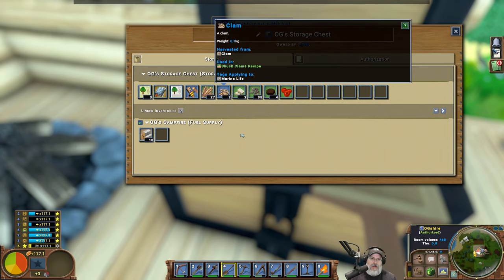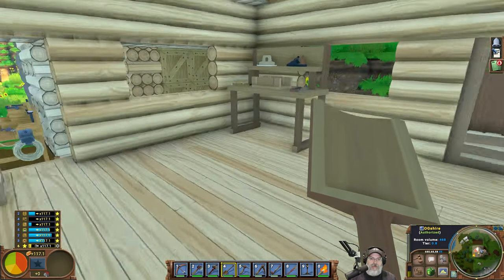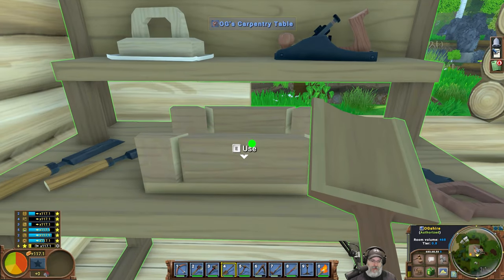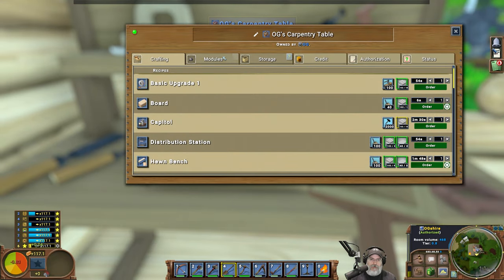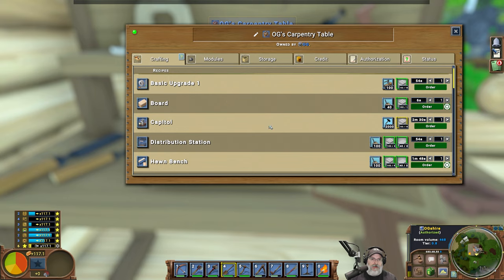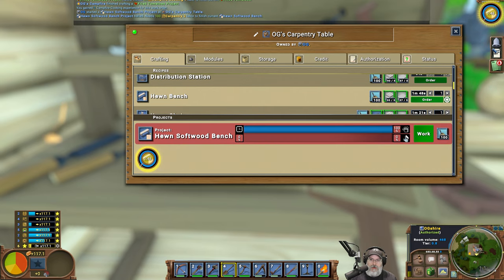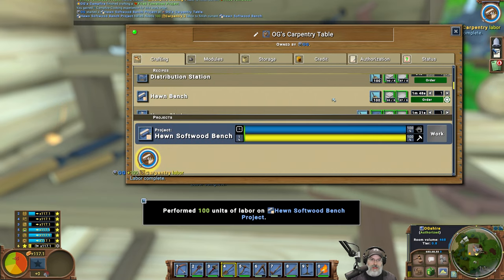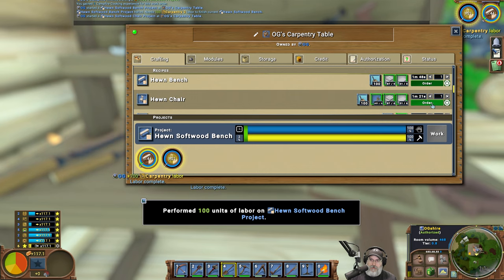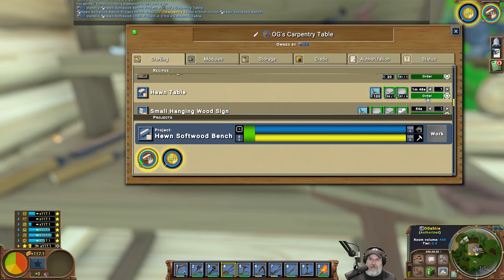Okay, we're figuring it out slowly but surely. Let's go back over to carpentry for a while. We got some boards — we have 40 boards in stockpile storage. So if we go back to crafting, what I want to make is a bench, a chair, and a table. We already have doors.